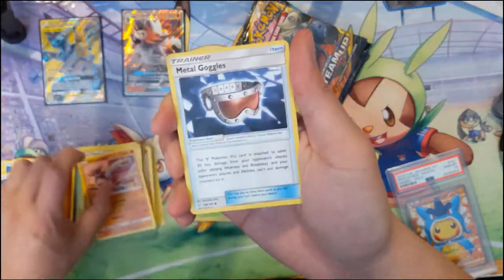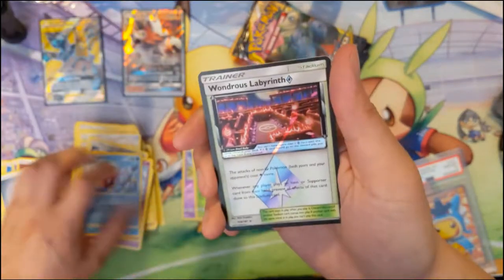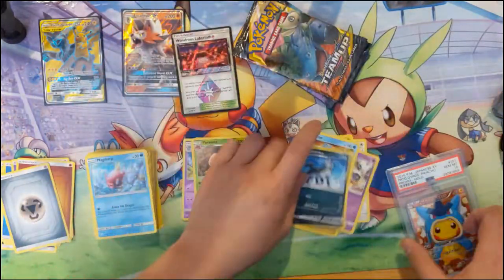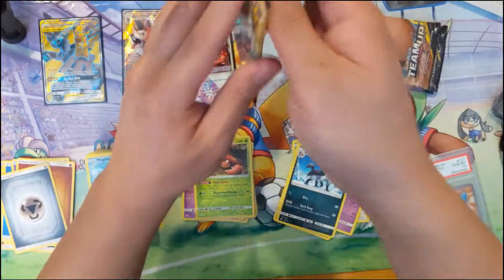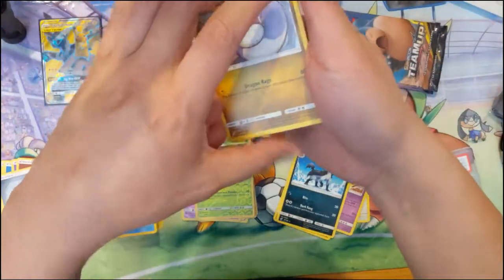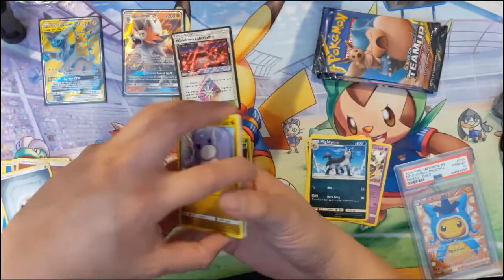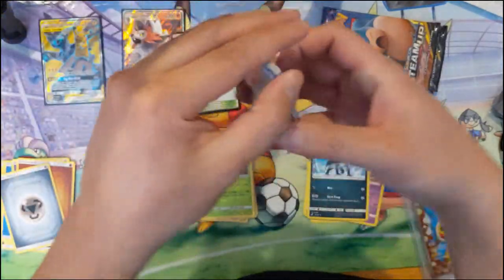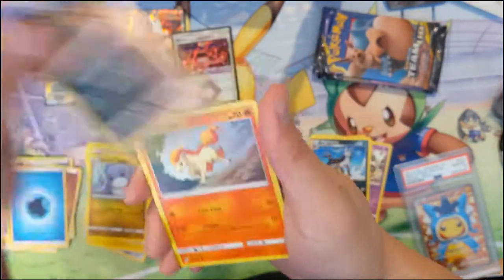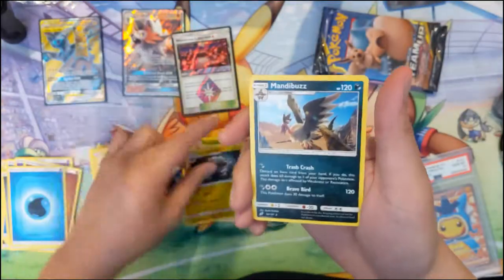I think there's still room to improve. We got a Honedge, Pidgeotto, Nidoran, Cosmog, Magikarp — ooh, a Prism Star: Wondrous Labyrinth! And a Mightyena. Mightyena for a Double Colorless Energy — attack does 50 damage and discards a random card from your opponent's hand. That could be very annoying. It does need to evolve but it's only a Stage 1. Only has 100 HP but I like the idea of that card. Dangerous Drill, Graveler, Dratini, Alolan Grimer, Ponyta, Cosmog, Voltorb, Alolan Graveler, and a Mandibuzz.